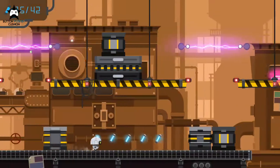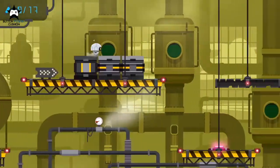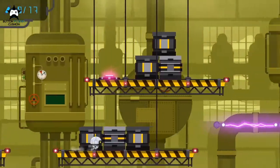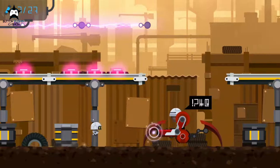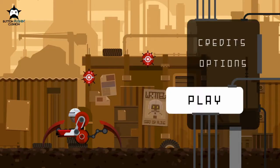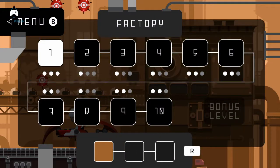The game is split over three different areas. There's a factory, Steamworks — which may as well just be a green factory — and a junkyard, and each of these areas have ten different levels to run through, plus a bonus level, but more on the bonus levels in a little bit.